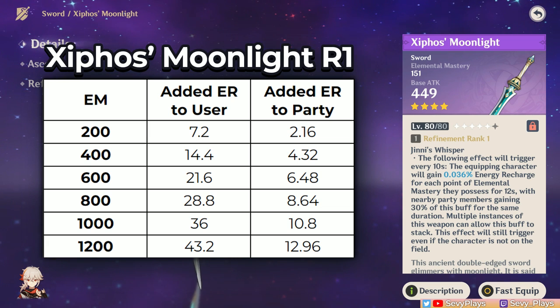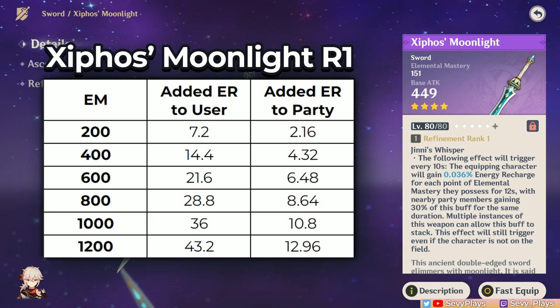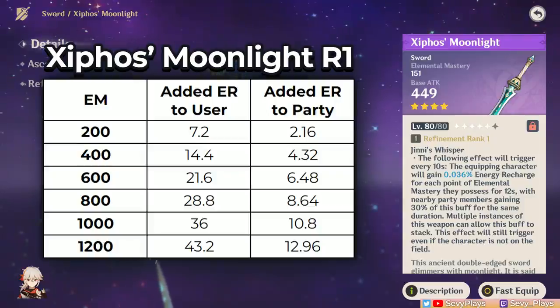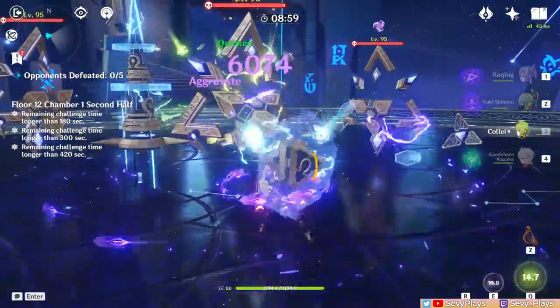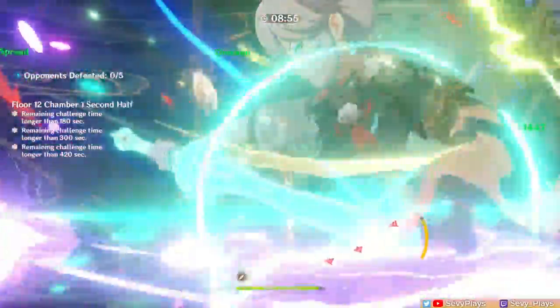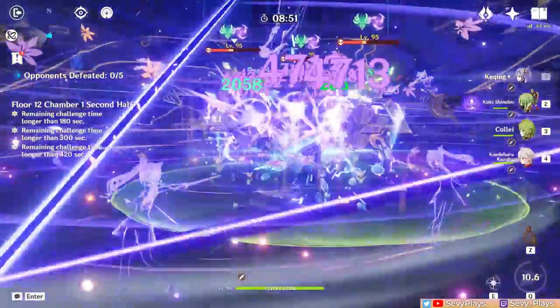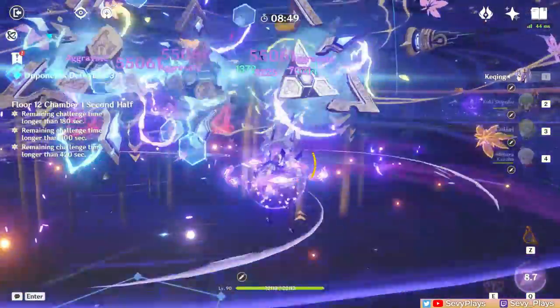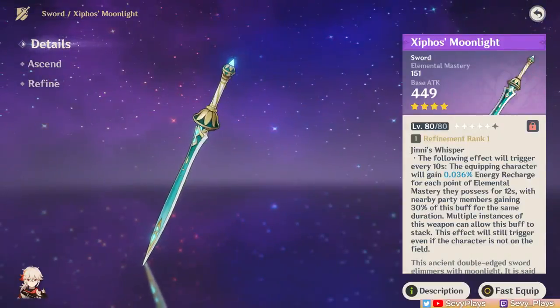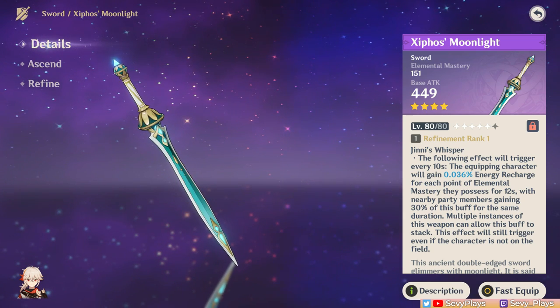Every refinement increases the total ER given by 25% of R1, and from R1 the ER provided is essentially doubled. Many people don't see ER as an offensive stat because it merely increases the amount of energy given by particles. However, being able to get your burst up on cooldown means you ensure your unit's damage uptime remains consistent. Essentially, this weapon's supportive utility is, at the end of the day, actually geared towards helping increase your team's offense.